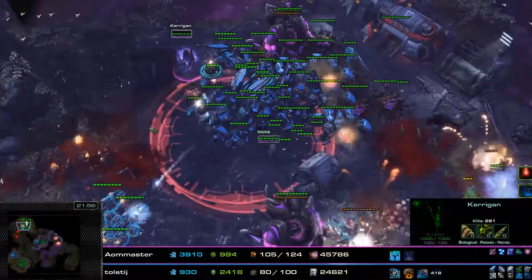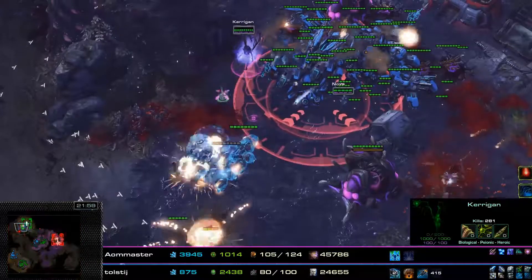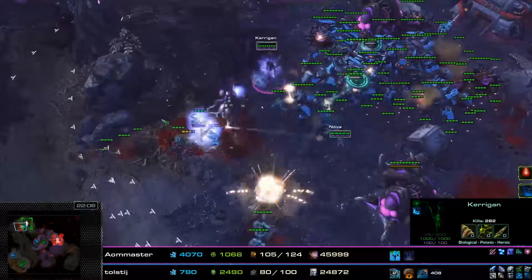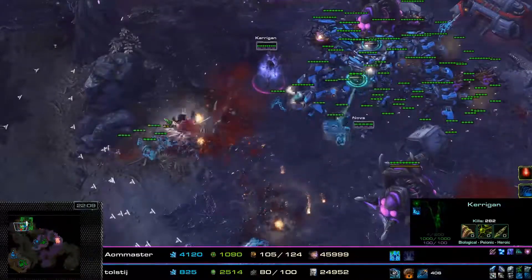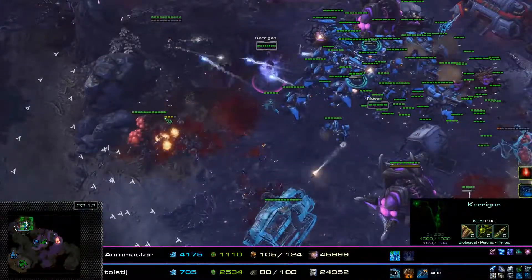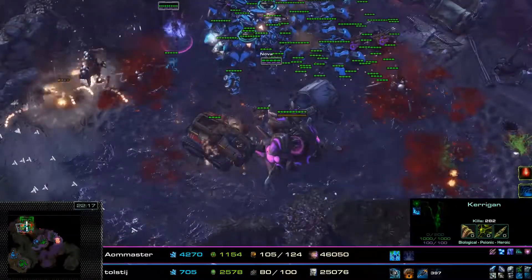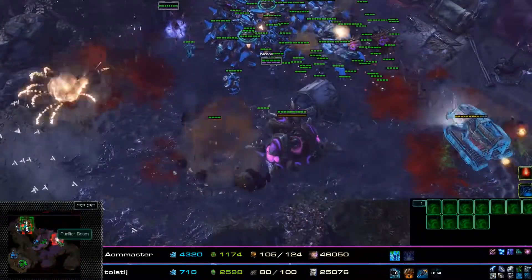More or less straightforward from this point on — just Lurkers, tons of Siege Tanks, a bunch of Liberators sieged up. Goliaths use a stun lock and end up clearing out the Liberators. Dealing with Shadowtech is not particularly fun, but lots of Spider Mines are down here, and any unit that comes in close to these Lurkers just instantly gets wrecked by the Spider Mines.